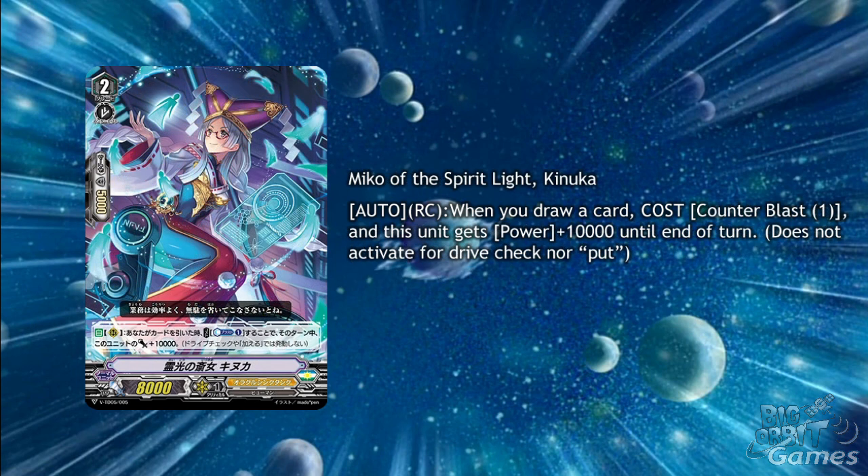Miko of the Spirit Light, Kyunuka, is a grade 2 with Auto Rear Guard Circle: when you draw a card, cost Counter Blast 1, and this unit gets plus 10,000 power until the end of the turn. Yet more huge power, but Counter Blasts are getting a bit much in Oracle Think Tank now. Luckily they have Oracle Guardian Gemini to counter charge, but we will have to see what Pentagonal Magus is like — because if she is good and doesn't use Counter Blasts, then I can see a lot of these new cards having places in people's decks.